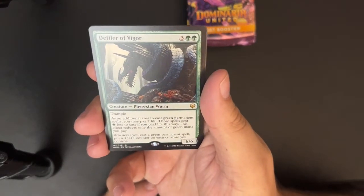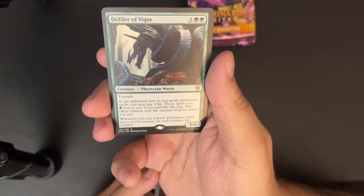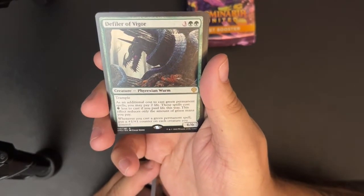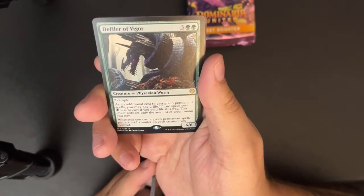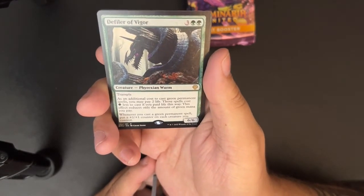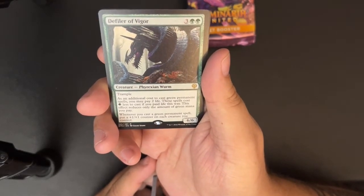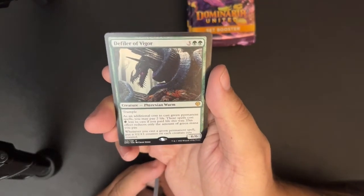Defiler of Vigor — as I said, the defilers are a cycle. Here's the green one: three green green for a 6/6 Phyrexian worm with trample. That's already undercosted — a 6/6 trampler for five is good. As an additional cost to cast green permanent spells, you may pay two life; those spells cost one green less to cast. This effect reduces only the amount of green mana you pay. Whenever you cast a green permanent spell, put a +1/+1 counter on each creature you control. This is gross.